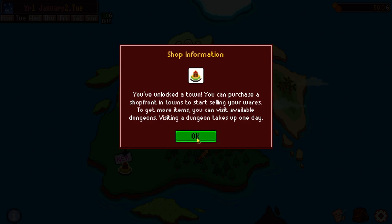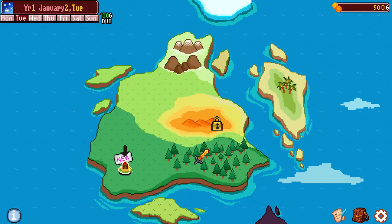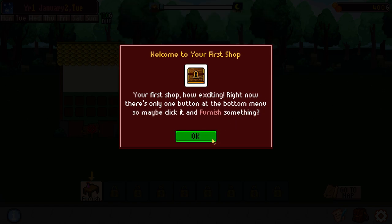We have now unlocked a town. We can go purchase a storefront in town, which is what we're going to do. Today is January 2nd and we have to pay off our $100,000 loan in 16 weeks or we die. So let's go to the store and buy ourselves a storefront right here amongst the trees. We're going to call this one Nook's Nook. First shop — how exciting.